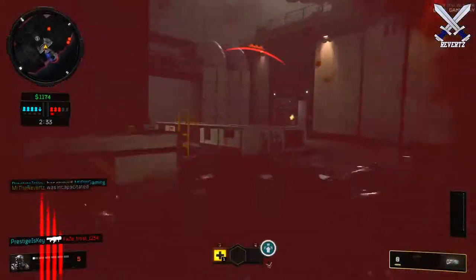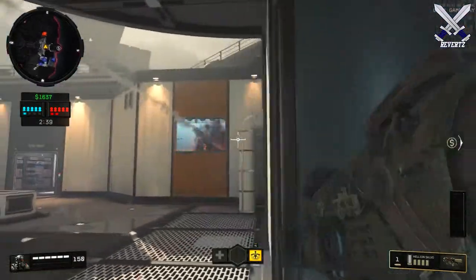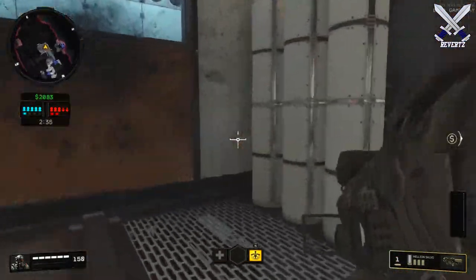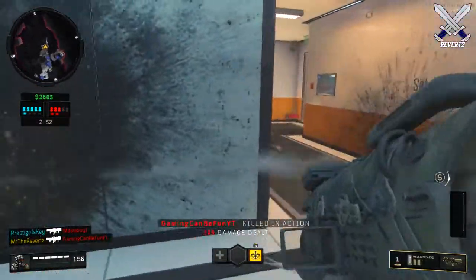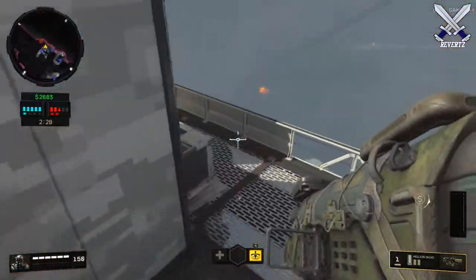Instead of buying a full ranged weapon, ammo for your pistol, or even armor at the very start, go with the Hellion Salvo rocket launcher. I know it may seem a little odd using a rocket launcher because it's not a fully automatic ranged weapon, but it's very, very useful for taking out multiple enemies.